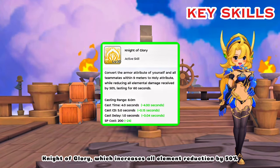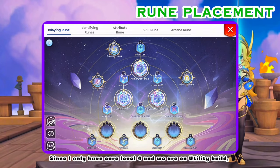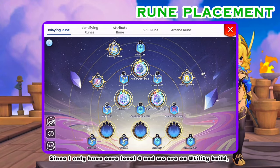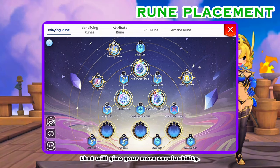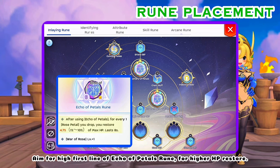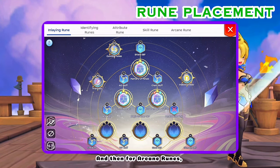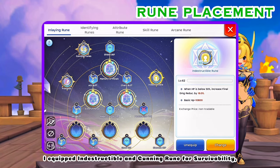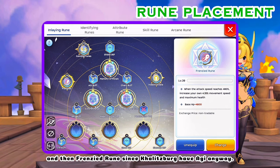The last is a buff skill, Knight of Glory, which increases all element reduction by 50%. For the rune placement, since I only have core level 4 and we are on utility build, just equip all the blue and yellow attribute runes that will give you more survivability. Aim for a high first line on the Echo of Petals rune for higher HP restore. For Arcane runes, I equipped Indestructible and Cunning for survivability, and then Frenzied rune since Kalitzberg has AGI anyway.